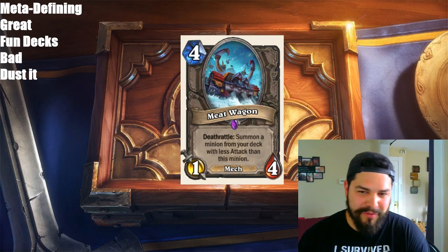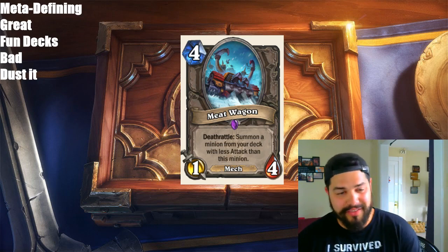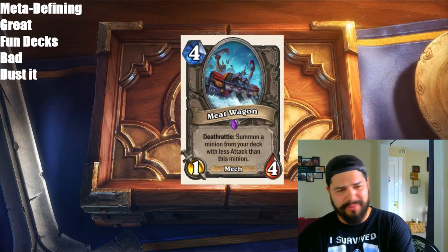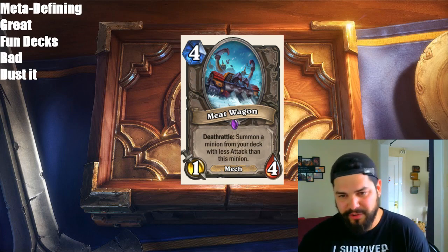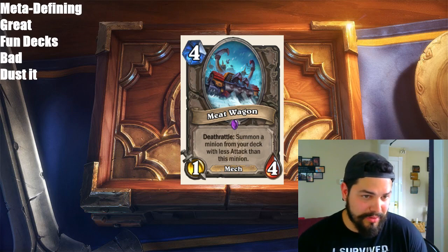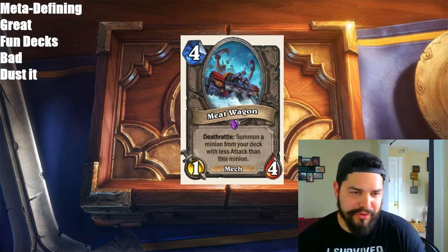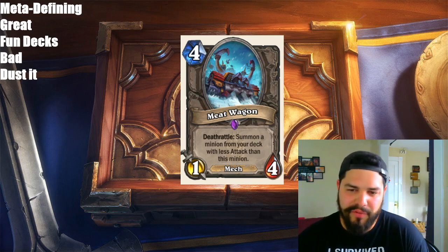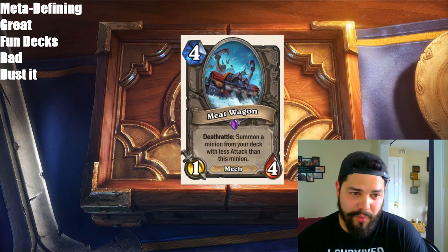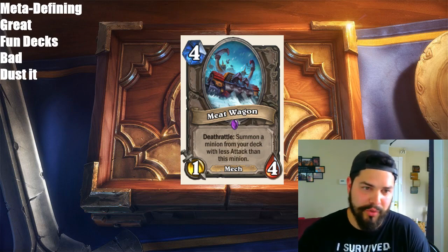Next card — Meatwagon. 4-mana 1/4 Mech, which is awesome because we haven't seen a Mech in a while. Deathrattle: summon a minion from your deck with less attack than this minion. This card is actually quite interesting. It's going to fit into a few decks, especially mainly for fun. Token Shaman has a lot of totems with zero attack, so you'd basically pull the totems out. Handbuff Paladin — you can pull out a lot of cards because you can buff this up. There's a lot of versatility. I'm not sure how powerful it is because of the random element, and the main downfall is that it only has 1 attack and 4 health for 4 mana, so I think it's just too slow to really be good. But it's going to be a lot of fun.